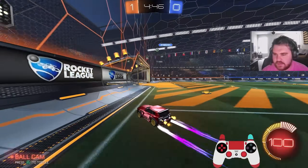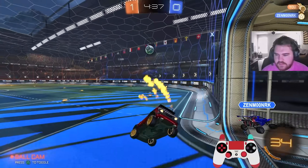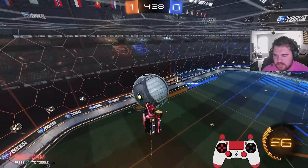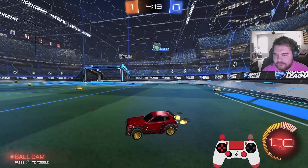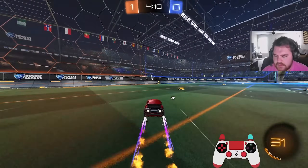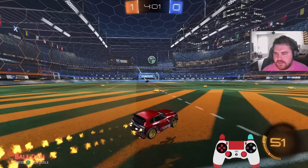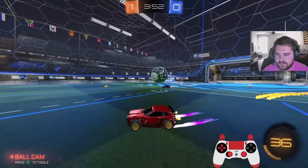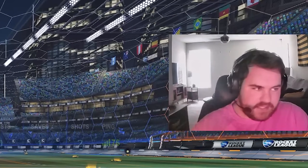Did not mean to do that kickoff. I feel like this is too hard to score. That was almost sick. We're actually going to pass this back to ourselves. Don't think he's pre-jumping, so we're going to double jump to the ceiling. Zen Moon RK, what you got? He just has to flip reset. What a pogo - what a plan B. Got a lot of height on it, almost too much. There's no way I'm letting you score this. That would have been disgusting - such a cool shot attempt. I wouldn't even think of that.